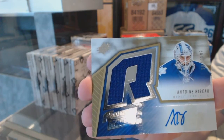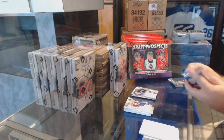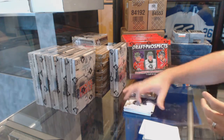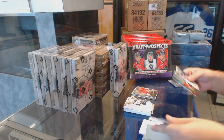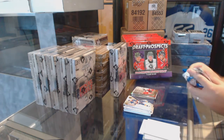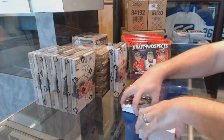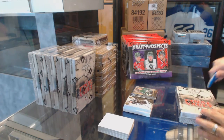We've got a retro rookie jersey auto, numbered to 399, of Bebo. No problemos — SPX rookies Chris Weidman, stick wizard of Bobby Ryan, and SPX of Brendan Ranford.